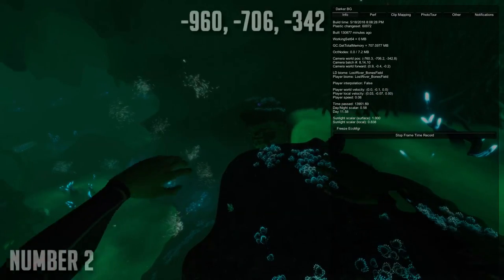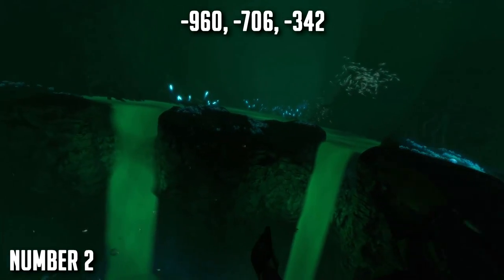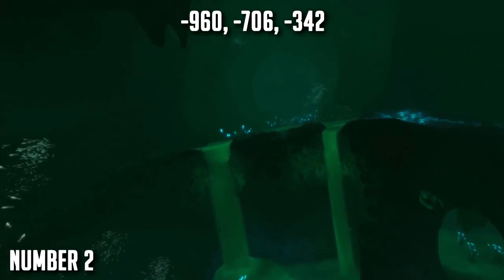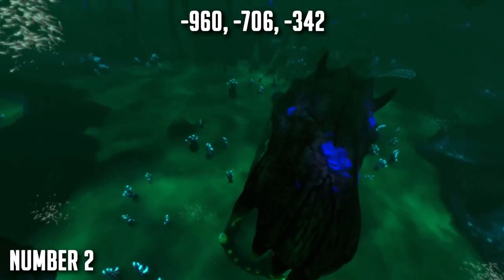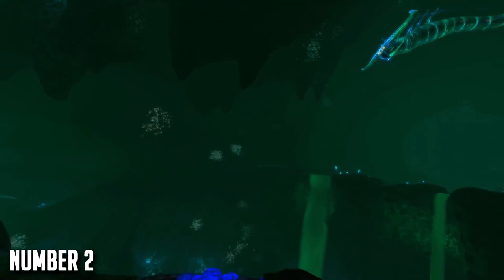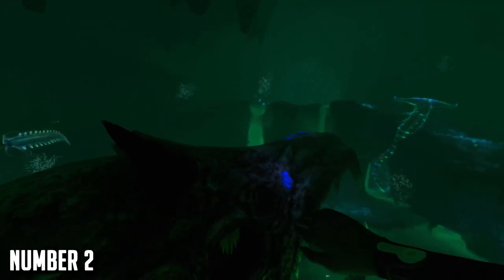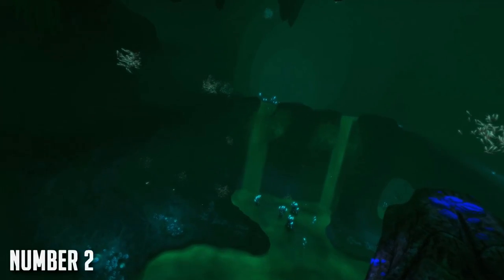At number two we have a base located in the Lost River. No starting player is going to make their first base here as it's pretty end-game, but once you get here and establish a base by using your Cyclops to bring materials, it's so worth it — just look at this place, it's really gorgeous and one of the more useful places to make a base. The only problem is there are some hostile creatures and there is a Ghost Leviathan as you see in the video, which is kind of dangerous. Other than that it's truly an amazing spot to build, and you can even make a base under the acid river where you can normally only get with the prawn suit — which is pretty cool, especially if it's glass.